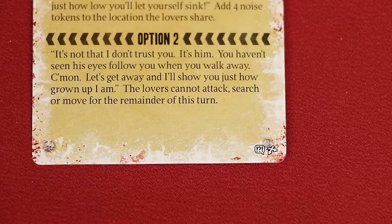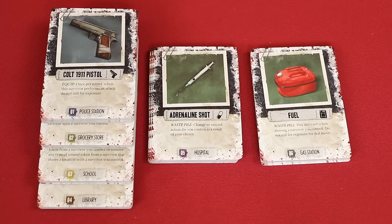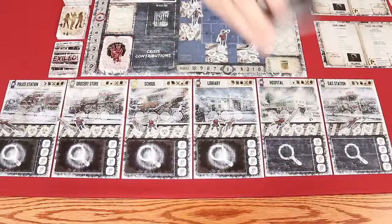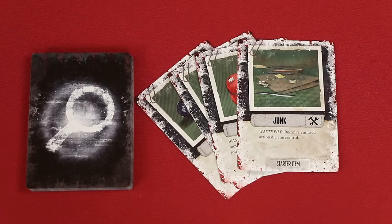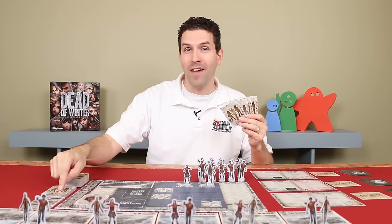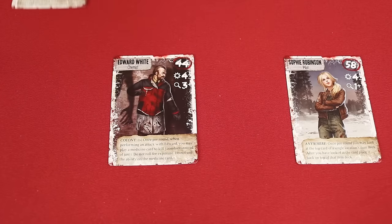I'm playing with my younger son so I'll remove those seven cards. There are several item cards included in the game. Along their bottom edges they indicate the location that they belong to. Sort them into separate piles, shuffle, and then place them face down on their corresponding locations. This will leave you with 25 starter items — shuffle that deck and deal five per player, returning any extras to the box. Now deal four survivors to each player from the survivor deck; players will pick two to keep, shuffling unchosen survivors back into the deck.